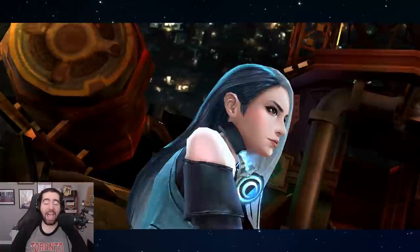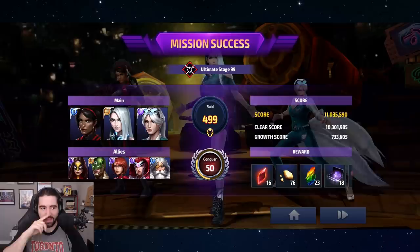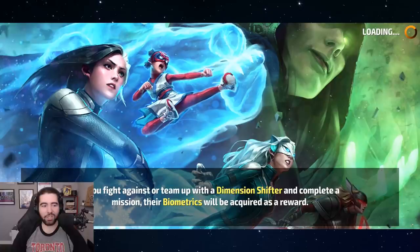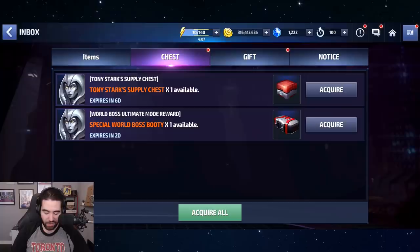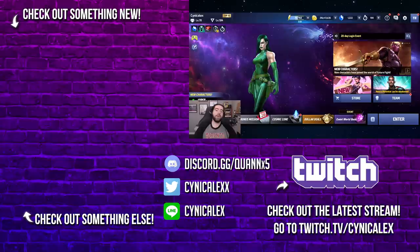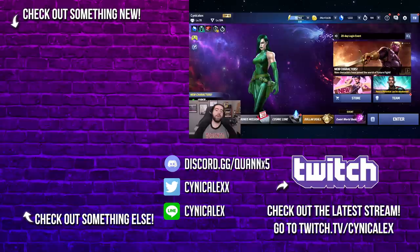98 seconds on stage 99 — absolutely disgusting. I cleared the stage in fewer seconds than the stage number itself — 99 in 98 seconds. Get some awakening crystals, let's pop that booty box — that was five clears at blistering speed. Definitely earned that reward.